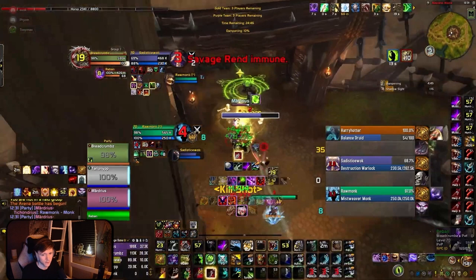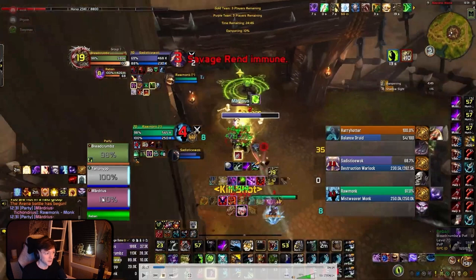The issue with having Wake Up bound is that it can go on cooldown. If you press Play Dead — say the Boomy casts Cyclone on your pet and you want to Feign Death the Cyclone so you can Freedom your healer out of the root beam — or maybe it's causing a Chaos Bolt or Fear on your pet, you now can't wake your pet up because the ability is on cooldown. Make sure you go in and remove this from your DPS keybind.